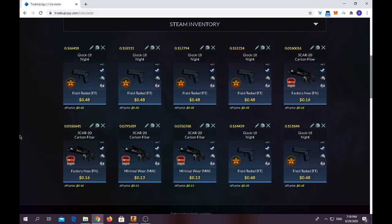Before we do the final trade-up, I just want to say I just got affiliated with TradeUpSpy.com. If you want to use my code, I'll leave the link in the description below. When you buy the premium membership to get more profitable trade-ups and some risky trade-ups for profit, you'll get two extra days for free on the premium membership.